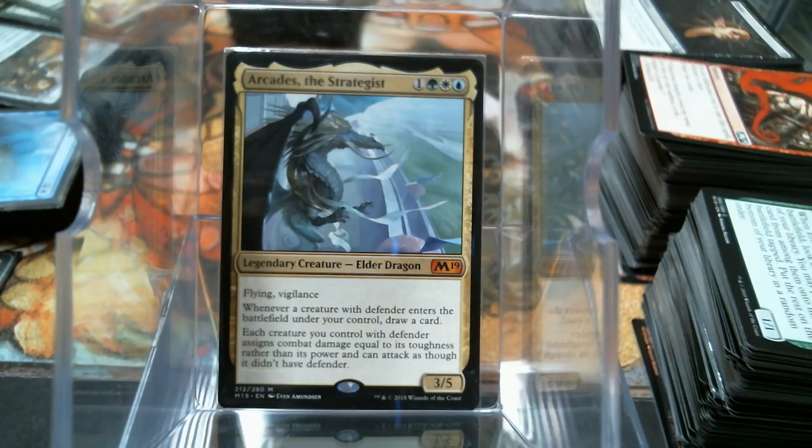Good morning everybody, welcome back to Cure for the Common Game. Today we're going to talk about deck number 300 - Arcades the Strategist, which is a different kind of take on Doran. I actually like this guy a lot better than Doran. He has flying and vigilance, and whenever a creature with defender enters the battlefield, you draw a card.